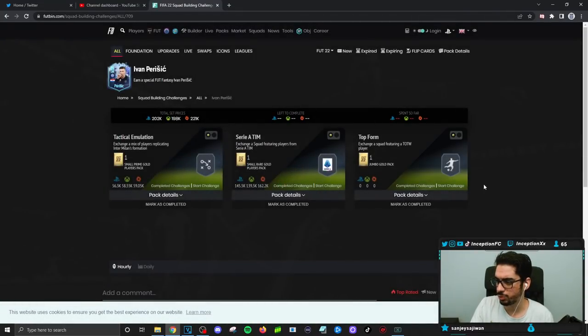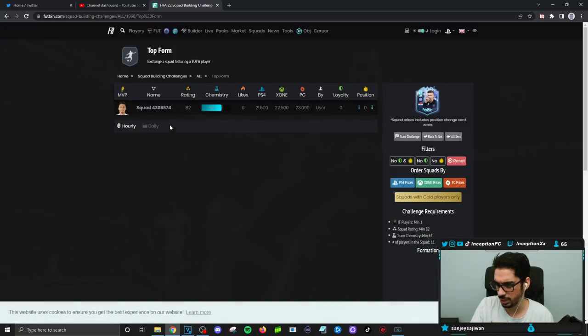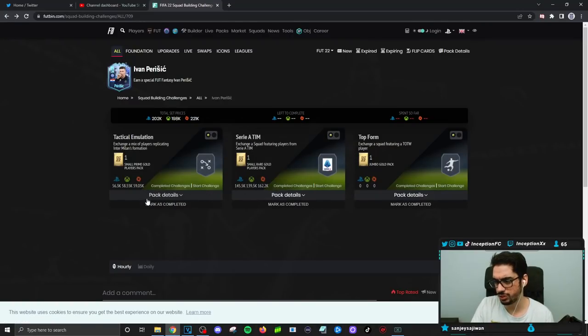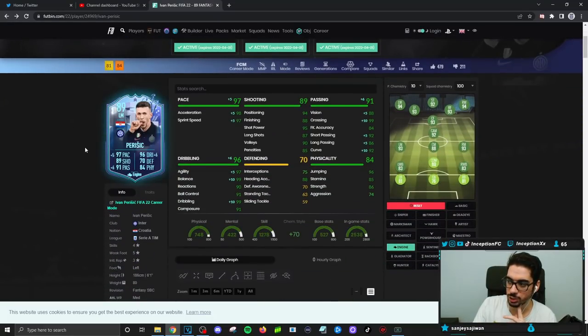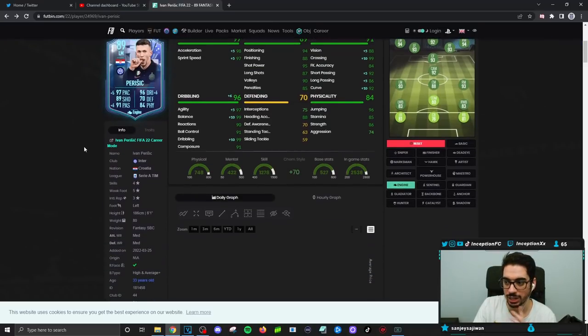The SBC price is kind of glitched right now on Futbin because people haven't really completed this team yet — 21k, I highly doubt that's how it works. Looking at the components: 56k, 145k, 145k, and one more. So the SBC is around 250-300k... actually probably around 220k total. That's a little bit up there in price, but I don't mind the card — he performs better than I thought.